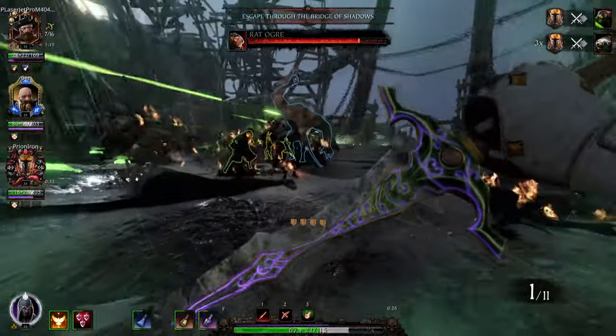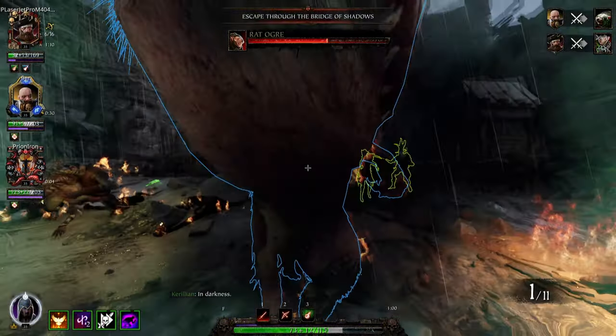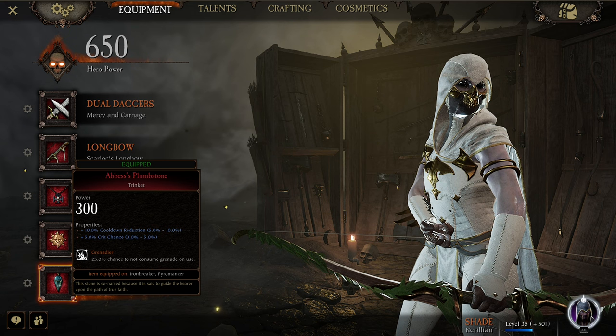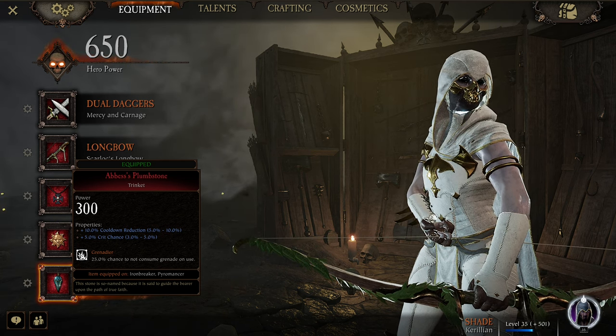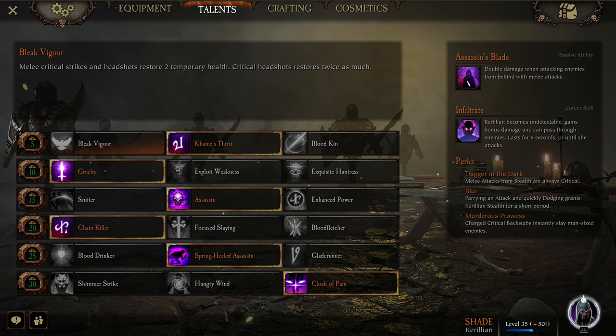For the trinket, I run cooldown reduction, crit chance, and Grenadier. You can replace crit chance with stamina recovery or movement speed if you like. Grenadier is fun when it comes through, but Shrapnel is probably a more practical choice. So this is my current build that I'm loving from the new Shade — it's pretty easy to use, high damage, monster and elite killing, with some survivability and mobility to it.